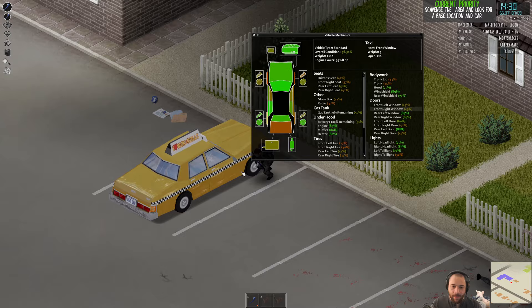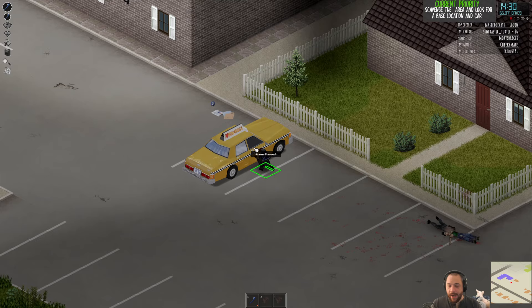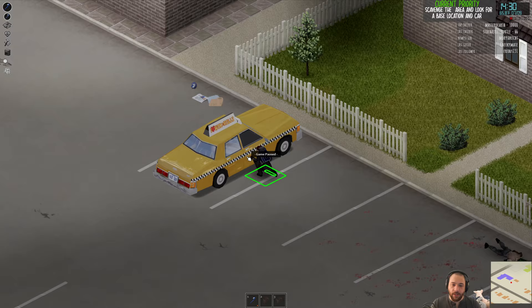Just say smash window, and make sure to be holding a weapon you can smash with. Now, unlike house windows, car windows don't have broken glass — it's weird. So as soon as you smash a car's window, it's safe to interact with; you can hop right in. If you smash a house's window, you have to remove the glass to make it safe to go through.